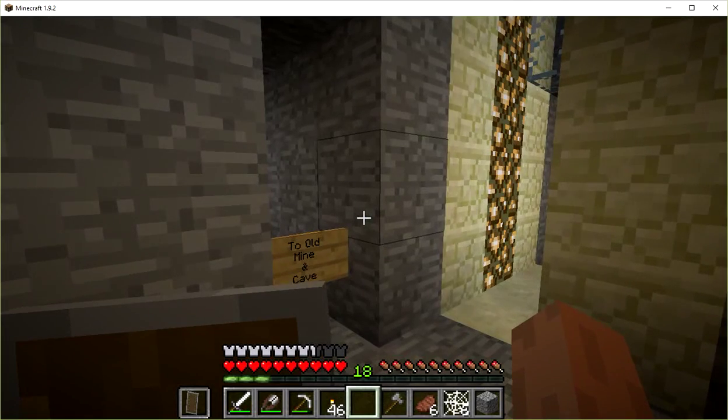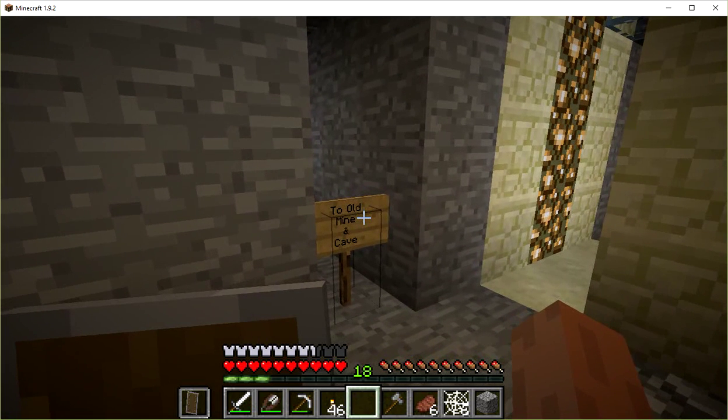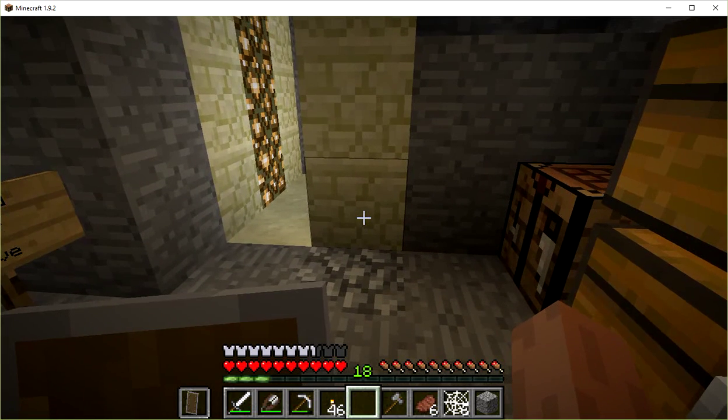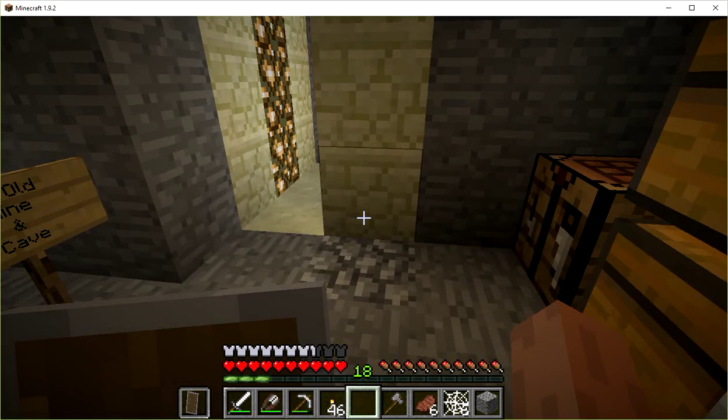Welcome back, this is MC Codger. Last time we went into that old mine and found some cobwebs. You can see our cobwebs there. We harvested it with a shear, though I forgot that you can harvest it with a sword and it becomes string. The only reason you have to use a shear is if you want to harvest it as cobweb, which is kind of cool.